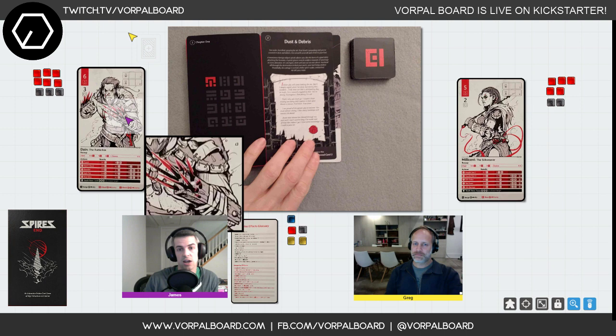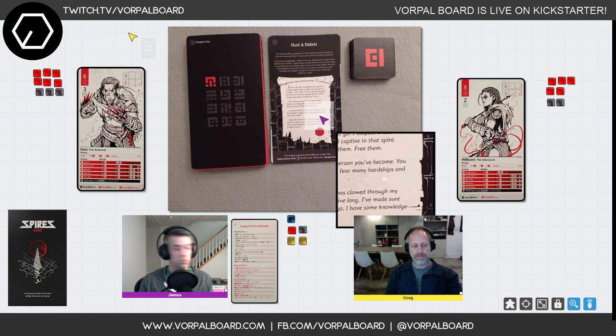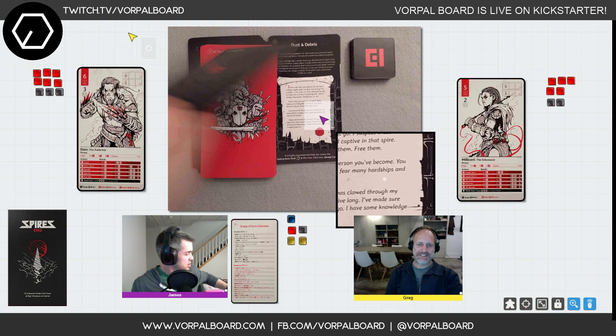We reveal card two, which sets up more of the story. We find a note and it tells you to read the instruction book — it says 'before you go on, go through the instruction deck' — which because I'm responsible I did before we got on stream.